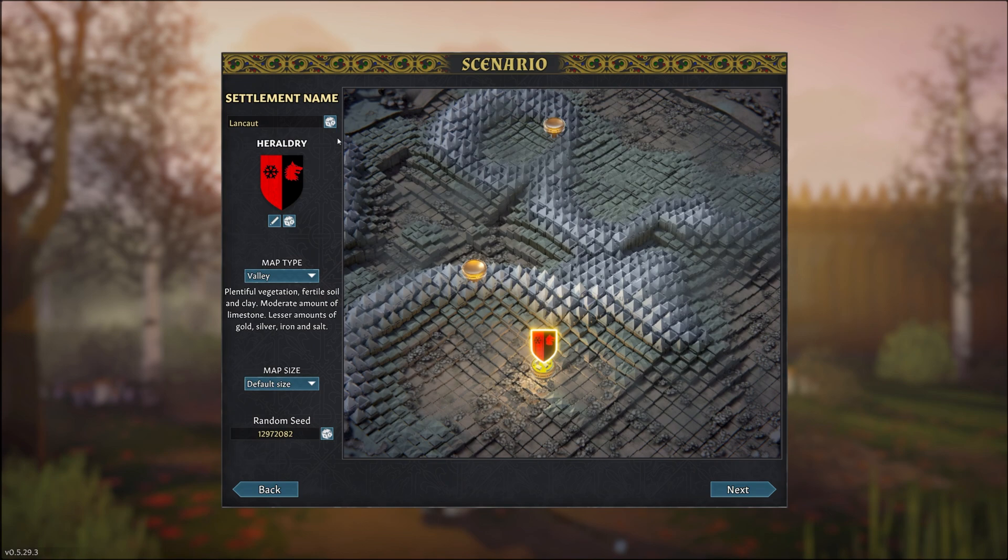So let's give our settlement a name — let's go with Orgar's Week. Now we have a few different types of maps we can choose: valley, hillside, or mountain. Each one has different resources and a different layout. For this playthrough, let's go for a hillside.